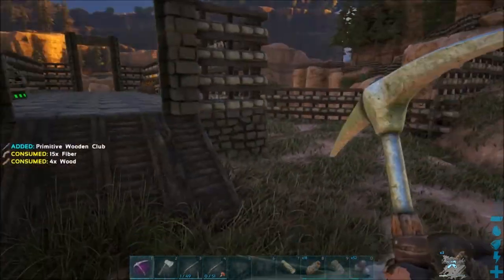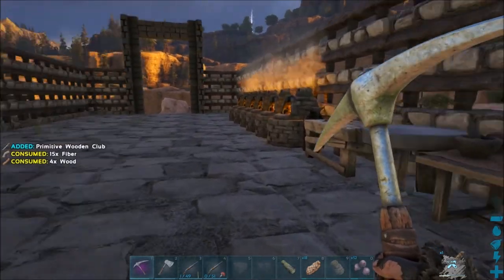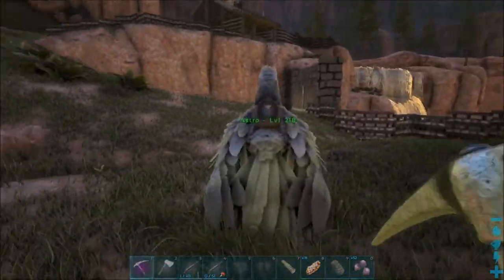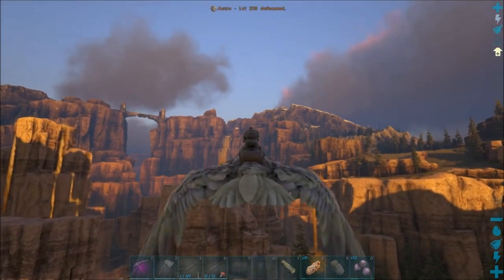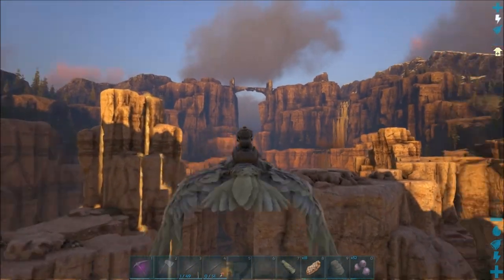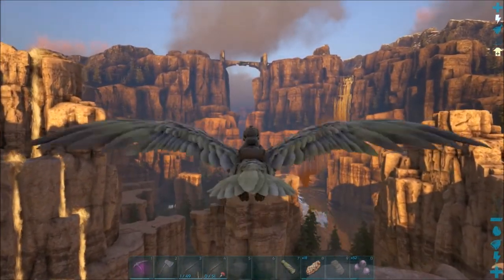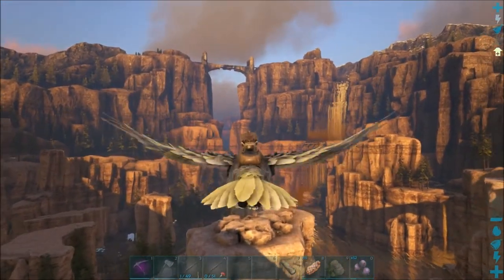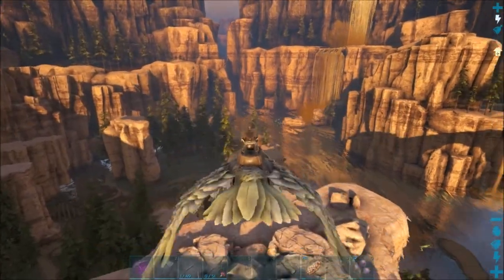I already got my fur on, and I already dropped off the metal so I'm not weighed down. I'll just stick some raw metal in storage because you never know when you need it. So I will find some silica pearls - if I can find the areas I was talking about, I'll bring it to you to show you where to get them on the Ragnarok map. Then I'll go up over the hill in the snow area, find the little pond with all the baby penguins, gather up some polymer, come back and craft up a couple things.